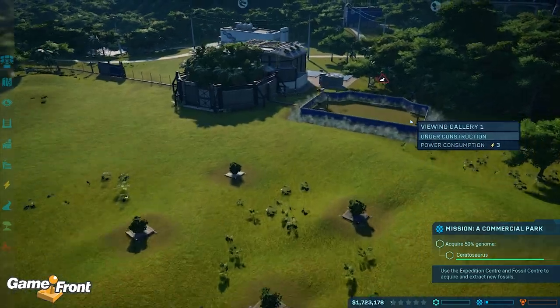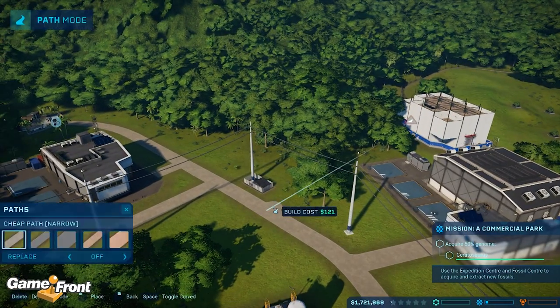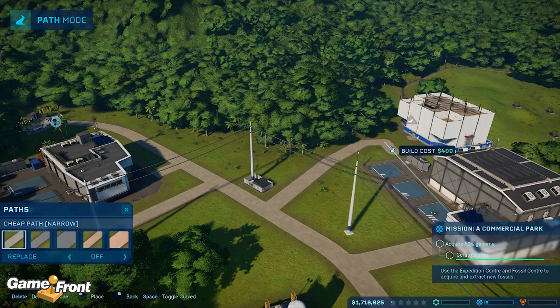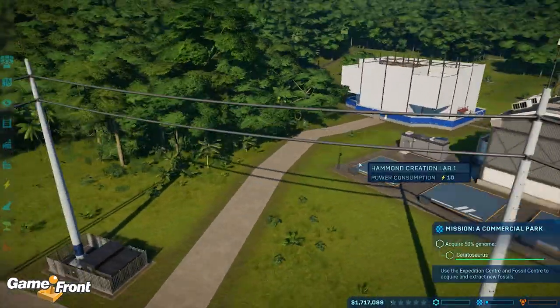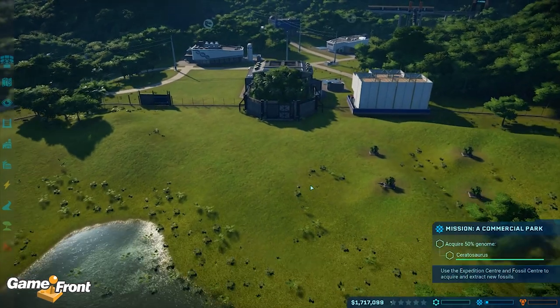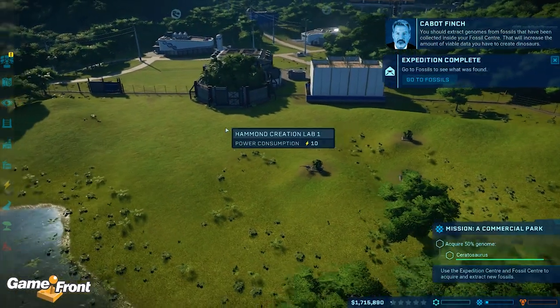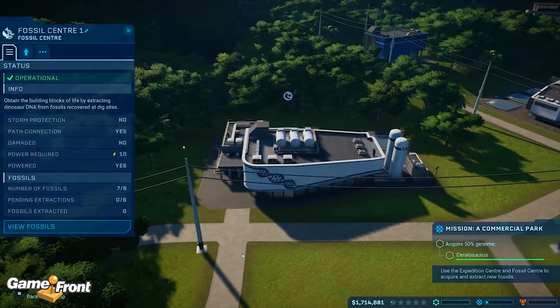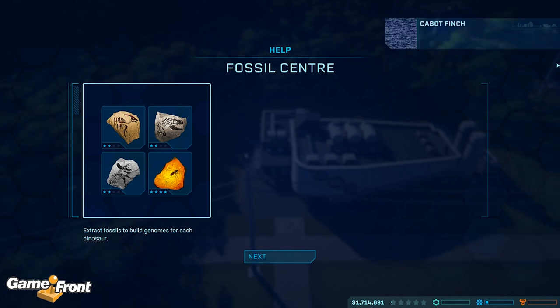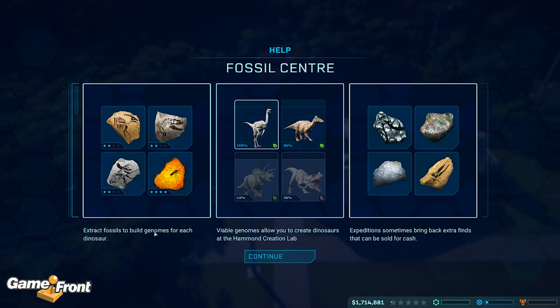Which is obviously a big attraction. I'm probably going off script a little bit here but hey ho. So let's get a path going. The path's kind of crooked but it'll be fine. Has Alpha figured out he can eat yet? You should extract genomes from fossils that have been collected inside your fossil center — that will increase the amount of viable data you have to create dinosaurs. Fossil center — okay, extract fossils to build genomes.